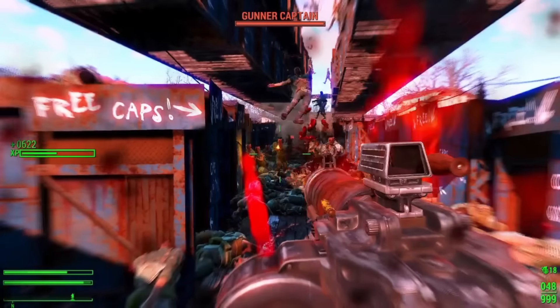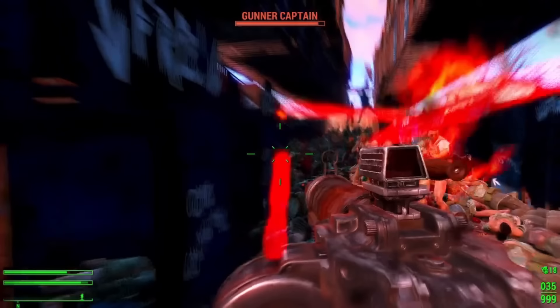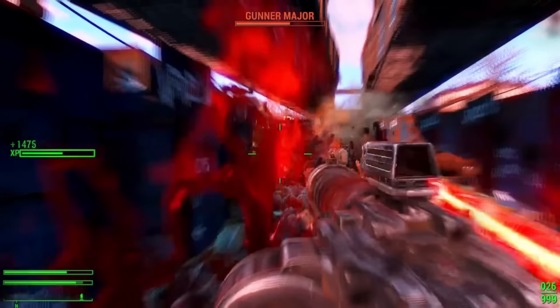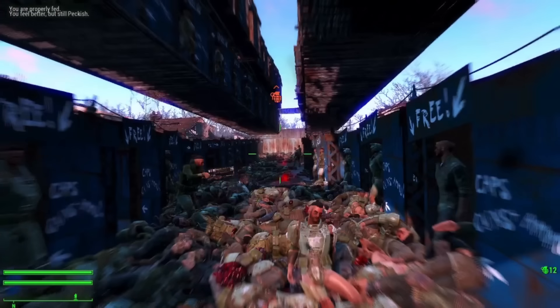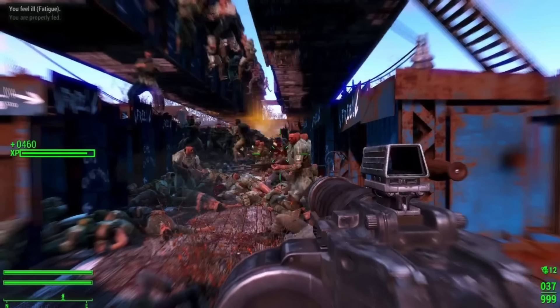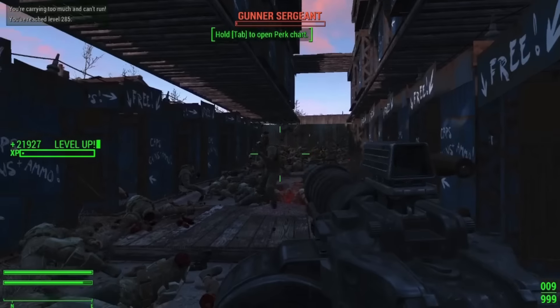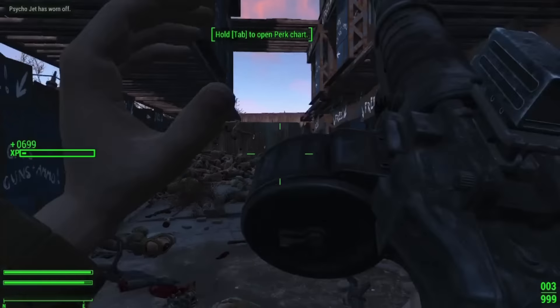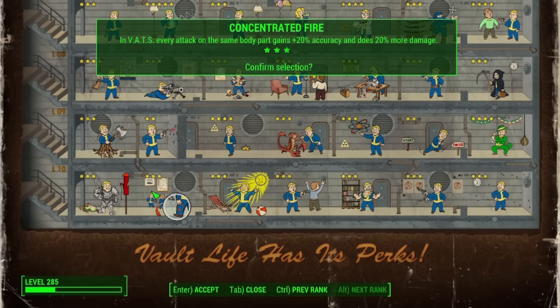I have 16 gigs of RAM and a 3070 Ti card, but my other computer that I used to work on only had a 1050 Ti — that machine would have come busted during this. As textures started to melt again, the final push commenced. I threw grenades to thin out the herd and then just started blind firing. Surely I had to eventually hit something. As the experience ticked up, the last gunner fell and the last two perks were acquired. Level 285 with all perks — it's 286 if you don't take the You're SPECIAL book in the beginning.